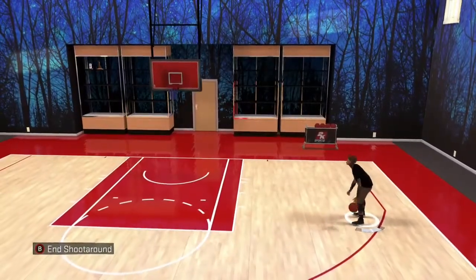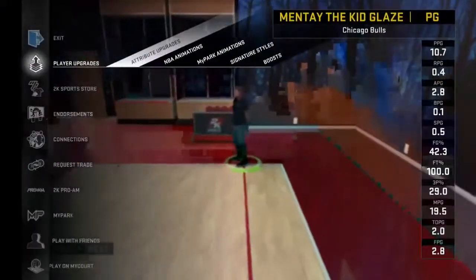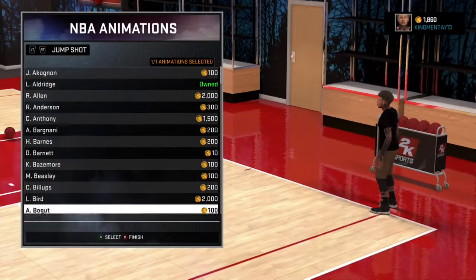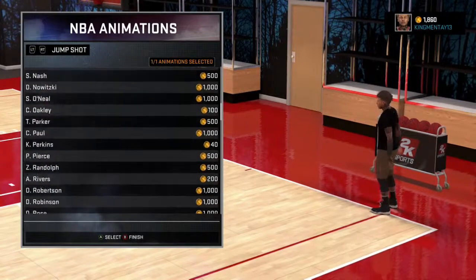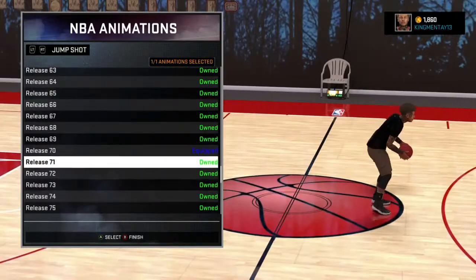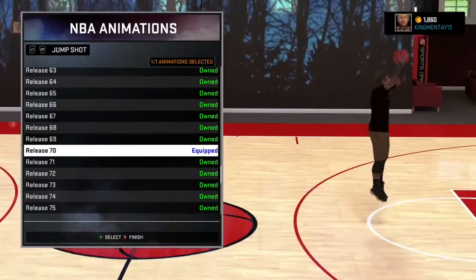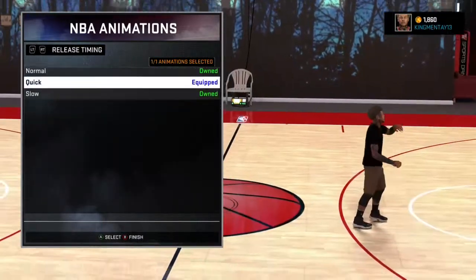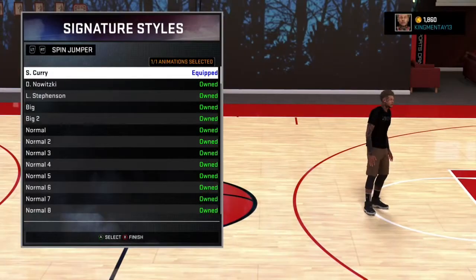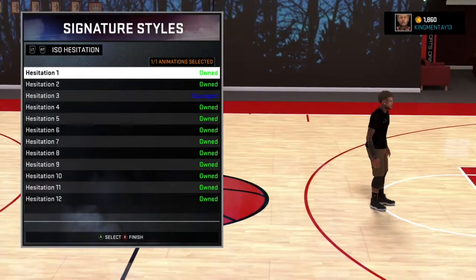Alright, what's up YouTube, let me tell y'all how to get the Dimer badge. Go to NBA animations and get release 70-22 or LaMarcus Aldridge because they have release jump shots. Make sure you put them on quick, then go to signature styles.